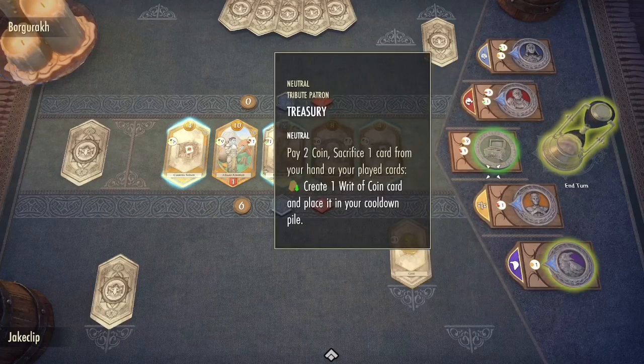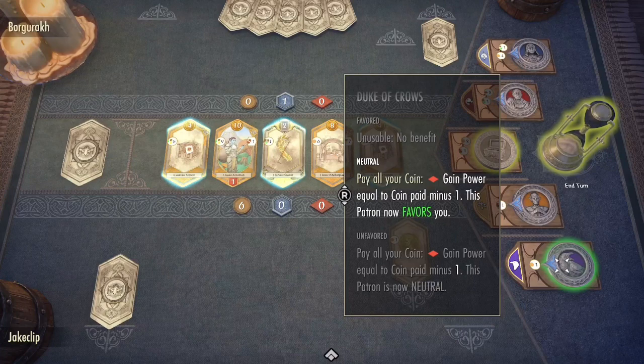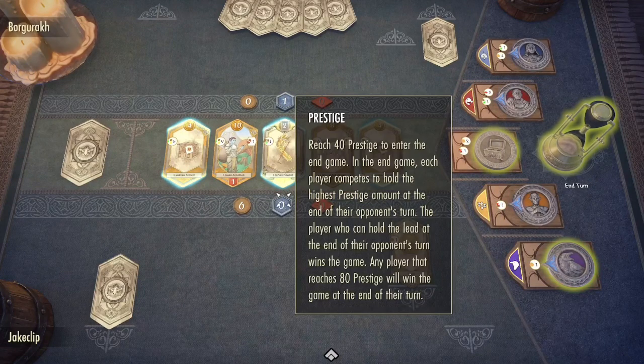We also have the ability to use some of these patrons. These patrons do different things. I can convert my gold to power — with a cost of losing one — so this would be converted to five power, which would then turn to prestige, and prestige is used to win the game.